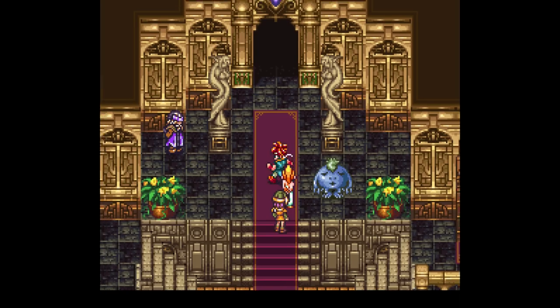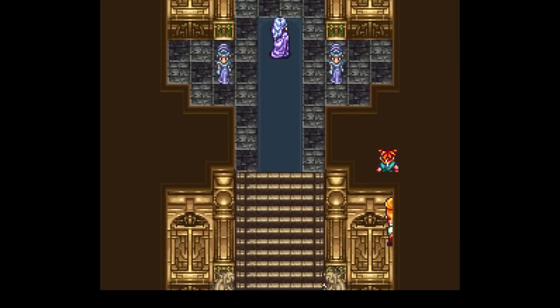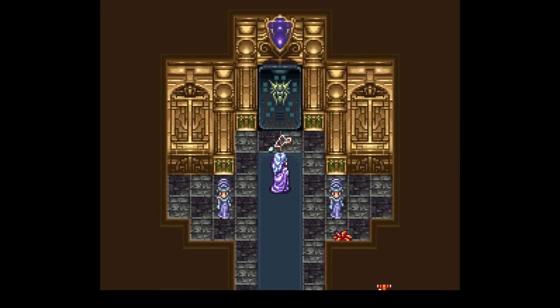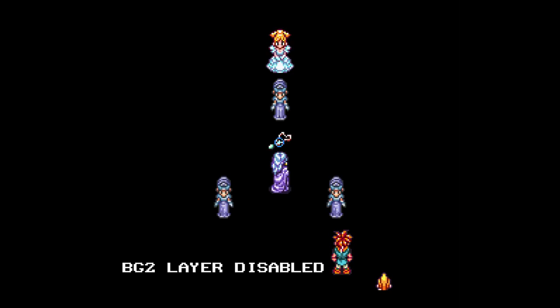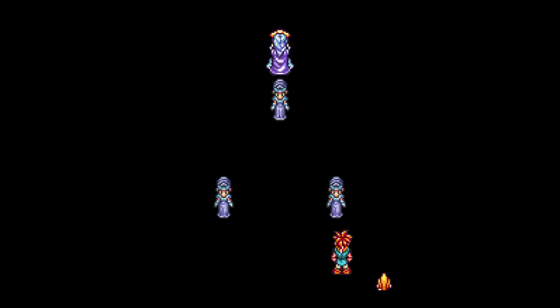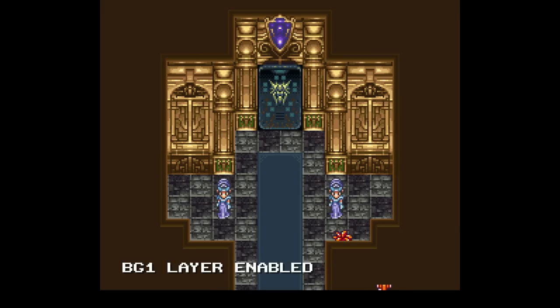Something I cannot explain: the door that Shala goes through — which you then realize you have to use the same pendant to get through — for some reason has a Handmaid and Queen Lean behind it. The Handmaid makes a little bit of sense; you walk up to the door and she acts as a stand-in for some dialogue. Queen Lean, on the other hand, I have no idea. She also shows up in the room on the opposite side.